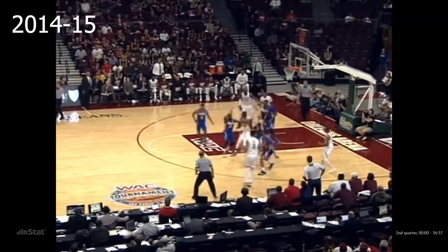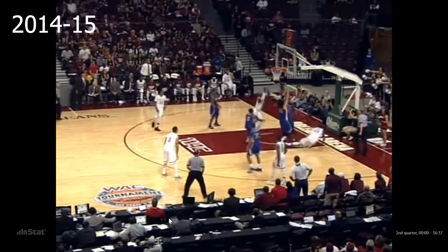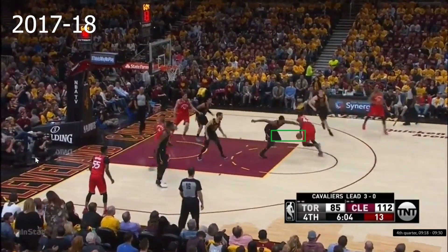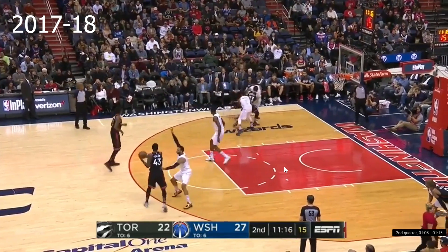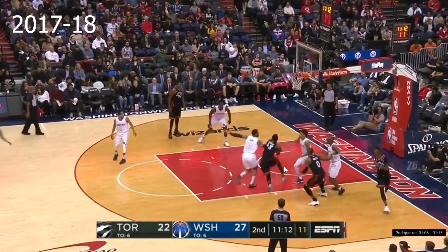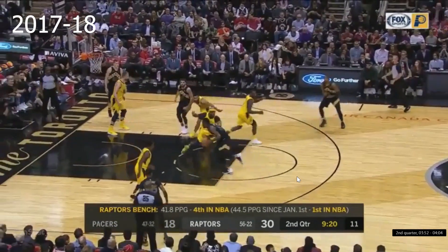Pascal Siakam was late to basketball, and in college he had very few creation reps, only the occasional post face-up where he simply extended to the basket after a single dribble. It wasn't until his second year in the pros that he got any kind of isos in organized basketball, when the Raptors eased him into these reps by focusing on mismatches against bigs where Pascal could use his speed and shiftiness. If an opponent played him tight, he could use a torrid first step to get to the rim. He had fewer solutions if they sat back, manufacturing space with shiftiness but not always executing the full play.